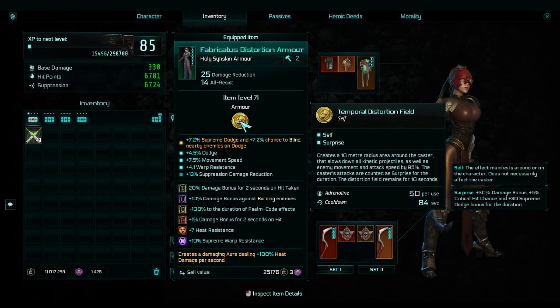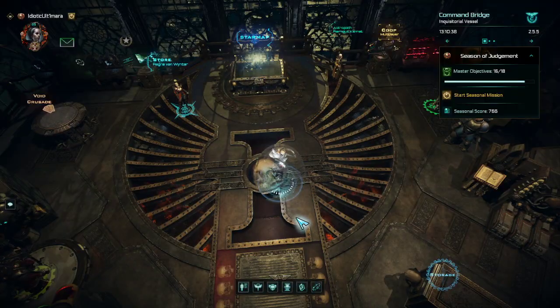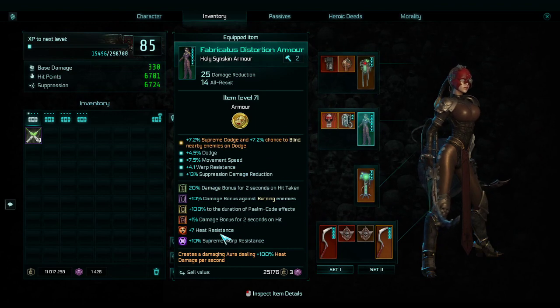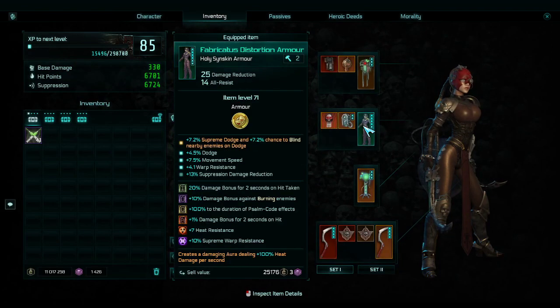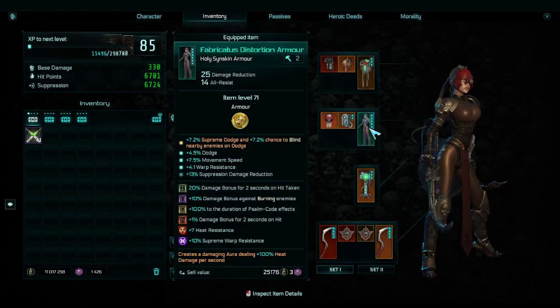My armor piece also has a damage aura — it's like a fire aura around me and it's just good. I add heat resistance and supreme warp resistance so I can get up to 70% warp resistance. I would love to get this to tier five so I could have more heat resistance, but right now it's just good.